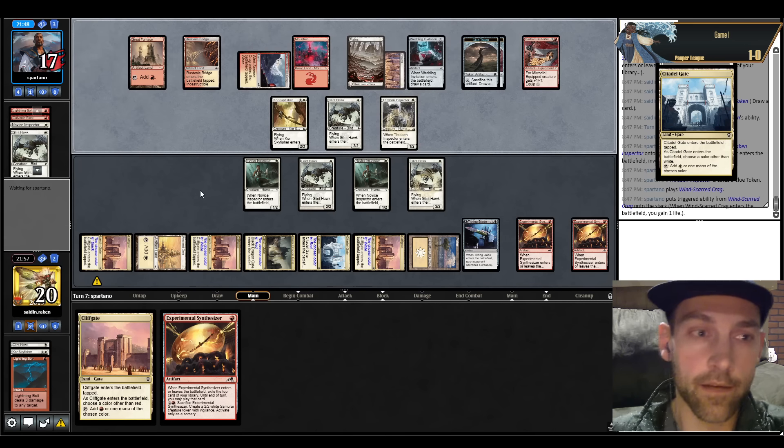We have nine mana and nine things to sacrifice. Are they going to Synthesizer? They're Omen of the Dead-ing back their Skyfisher. Play Synthesizer, find Wildfire so they could take out my Basilisk Gate. There's no way they can finish this match in time. Grab a Red Land — they have seven mana available. I knew it would be grindy. Synthesizer finds a bridge — they have six mana or Skyfisher. We pick up Tithing Blade, play it for my creature, then Tithing Blade you — attack for four, put them to nine. I guess we Synthesizer here.